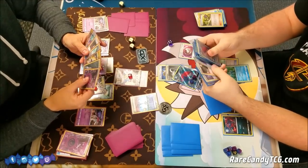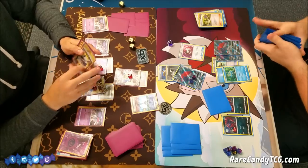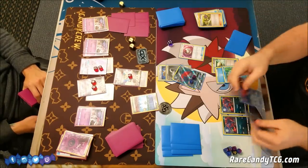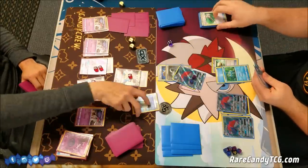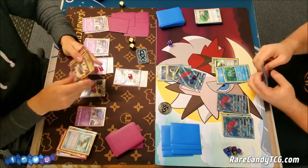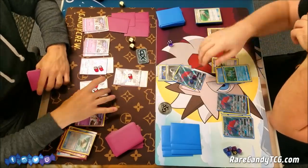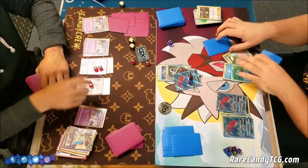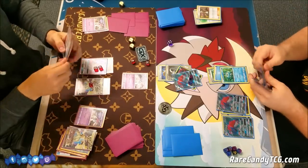Timer Ball is not a card we see too often — you flip two coins and for each head, search your deck for an Evolution card. A lot of Zoroark decks play Evo Soda to get out evolutions quicker, but since Frogadier and Greninja GX abilities can only activate when played from hand, Timer Ball is actually probably a little better in this specific type of deck. Brandon has the Guzma and is able to take out that Ultra Necrozma, taking the first GX knockout.